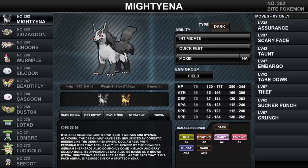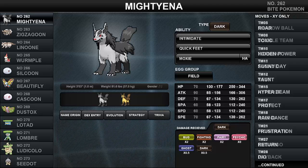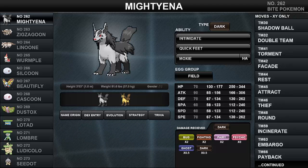Finally, here is some trivia on Mightyena's design origin. Mightyena shares similarities with both wolves and hyenas, though its design may have been influenced by domestic breeds like the German Shepherd — a breed with personalities heavily influenced by their owners, which also commonly comes in black and gray colorations. Its appearance may also be based on a brown hyena. Additionally, Mightyena's appearance and pack-animal behavior are reminiscent of the spotted hyena. And that is the end of today's Pokeology lesson on Mightyena, the third-gen's awesomely cute Bite Pokemon!